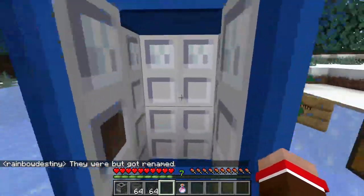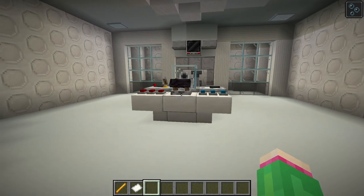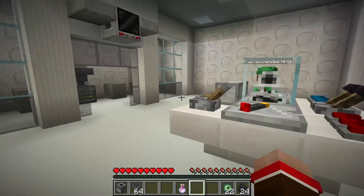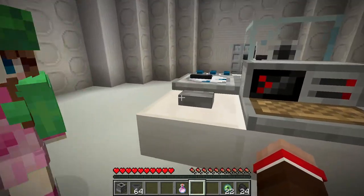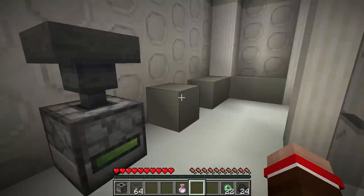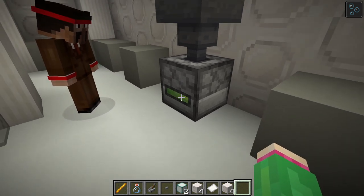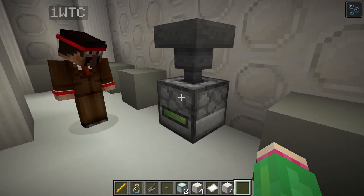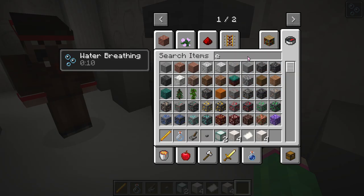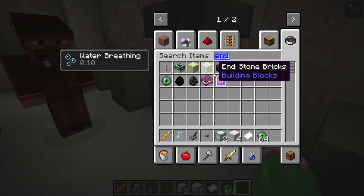Here we are inside the Tardim again. As you can see, it's changed ever so slightly. We've got the two new vanilla controls on the console panel, and over here we have the new fuel block. This fuel block is what you have to use to recharge and refuel your Tardis. You can refuel your Tardis using an array of different materials.